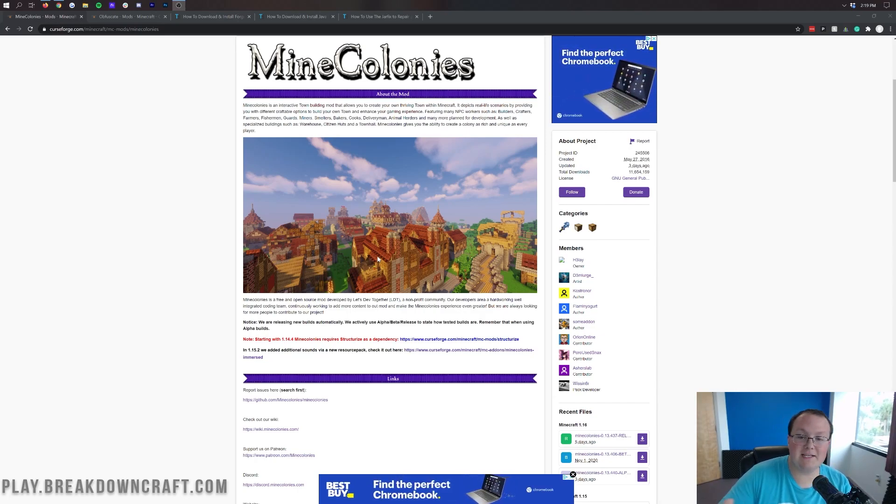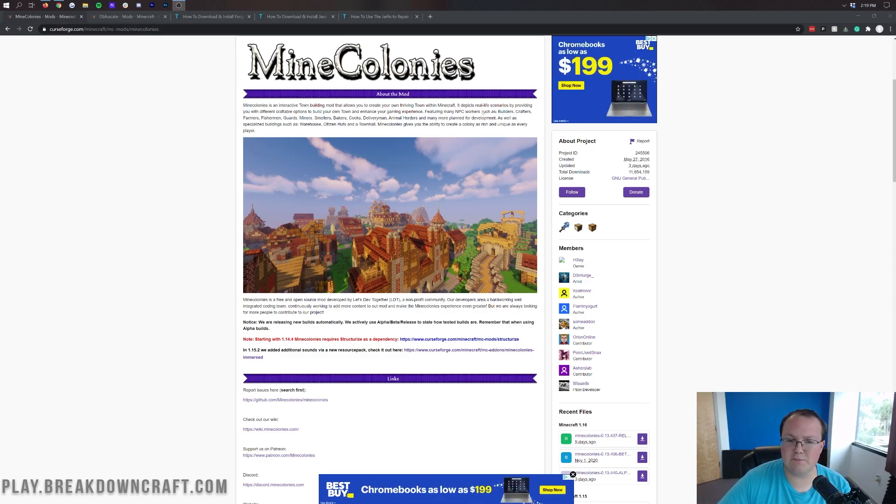It allows you to place down different buildings and build out your own town, which allows you to get things like NPC workers — such as builders, crafters, farmers, fishermen, guards, miners, smelters, bakers, cooks, and so much more. There are a few different ones there.